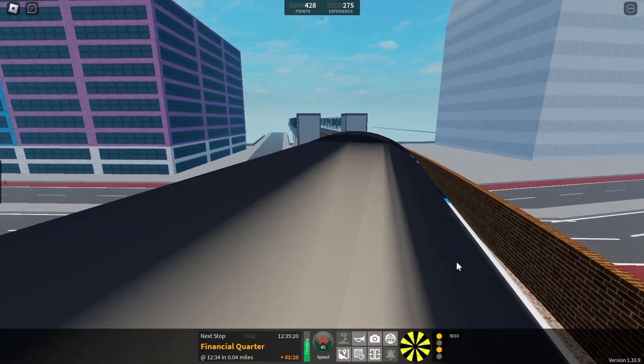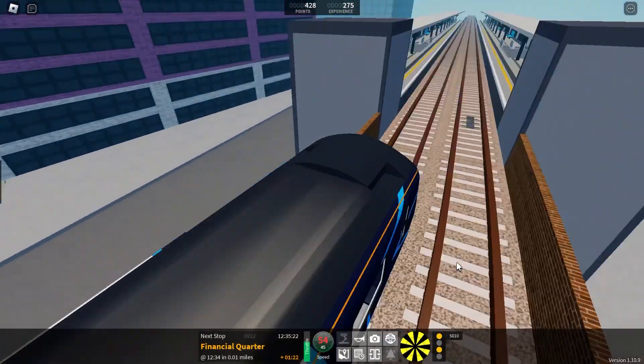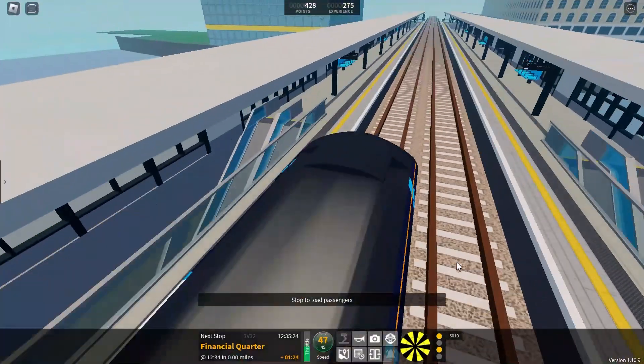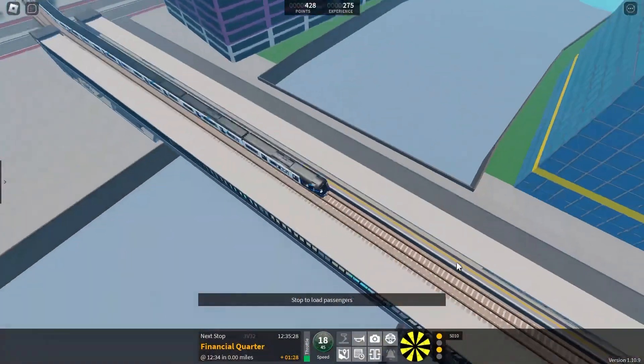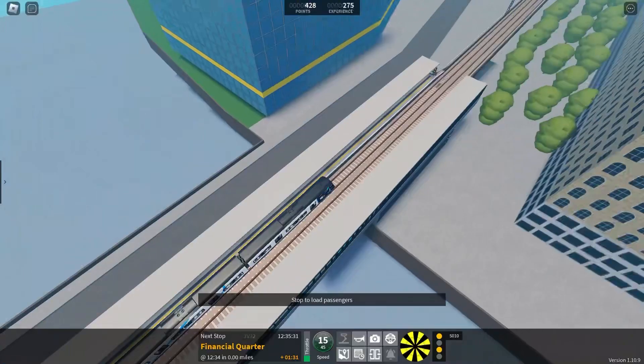And here's one of the stations now. It's called Financial Corridor. You'll go there as you are doing the route I'm doing, and other routes too.